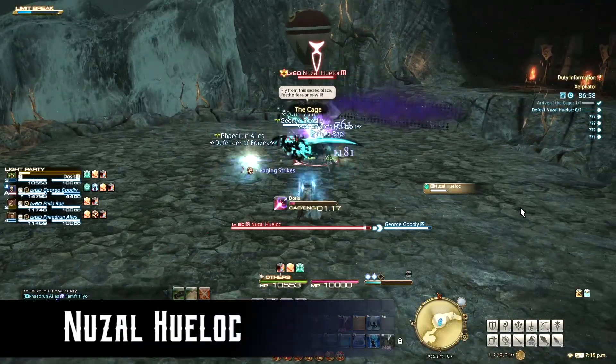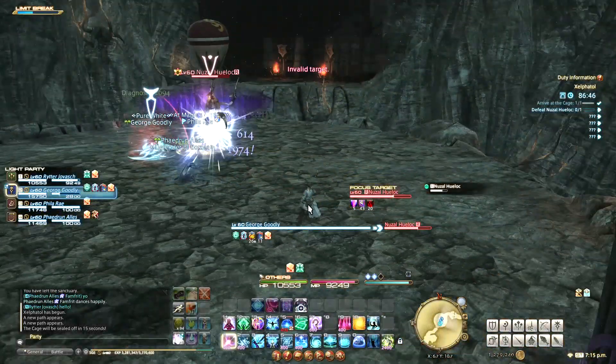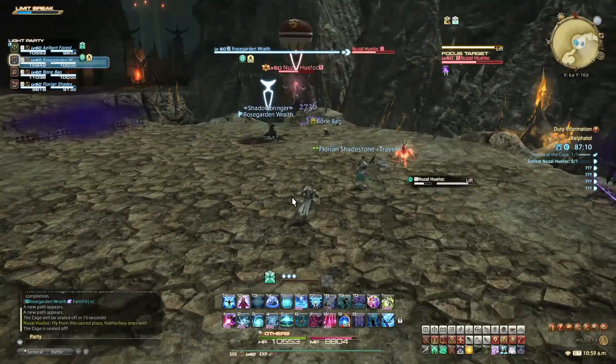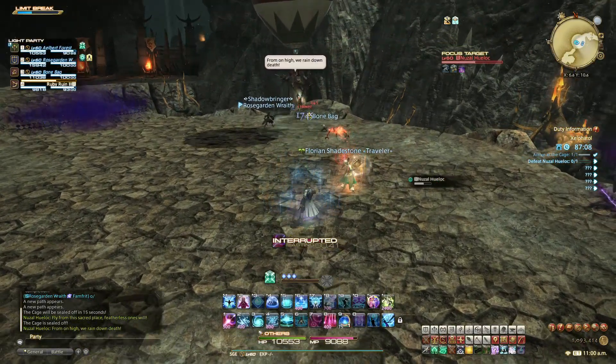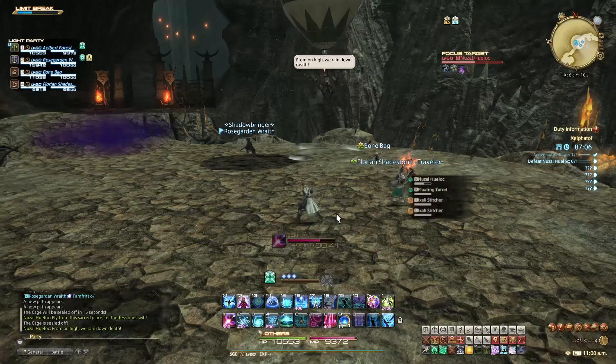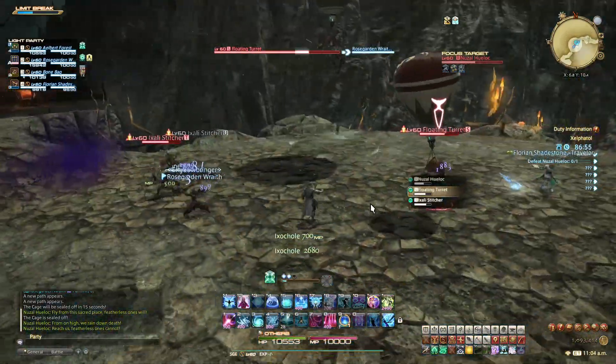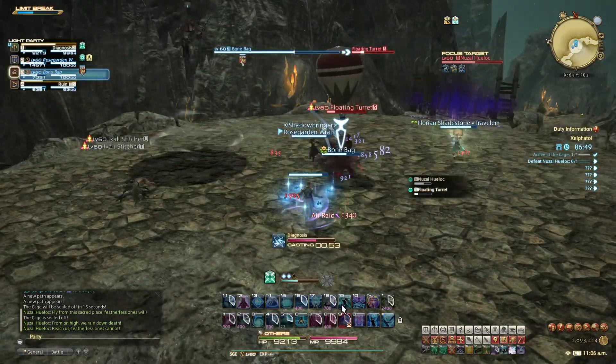The first boss here is Nuzel Huelok. He has a spell called Wind Blast, which is a simple, marked line AoE attack — just step aside to avoid damage. When he casts Lift, a few things will happen. First, he'll rise up and become untargetable, then some adds will spawn. Once you take them out, the floating turret will remain alive at 1 health and will cast Hot Blast.